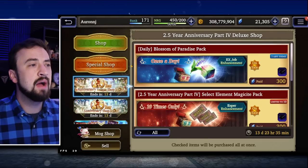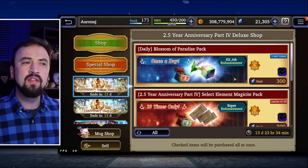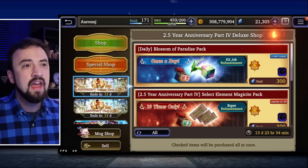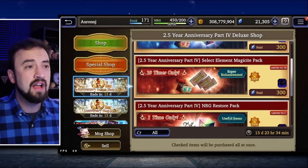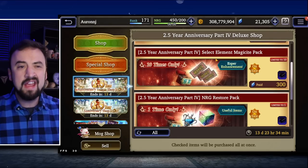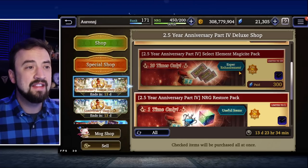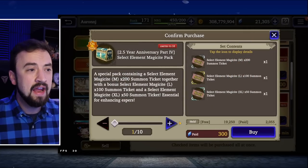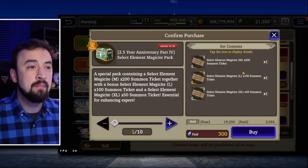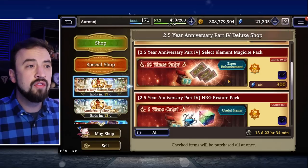Let's check out the 2.5-year shop's Daily Blossom of Paradise pack. It's 300 paid, which I don't really like dropping 300 paid Viz a day. However, if you are short on Blossoms, that's not a terrible value. What really this week could be about for a lot of people — the sneaky good thing that's around this week — is if you need XL Magicides. You could buy this pack 10 times for 300 paid, so for a total of 3,000 paid you could get a ton of XL, L, and Medium Magicides. This will be really helpful for newer players trying to build up Espers. Don't ignore this pack.